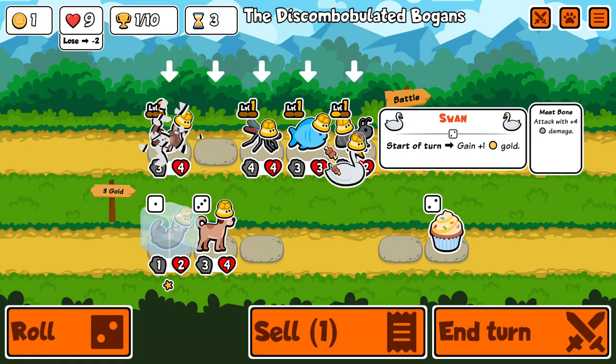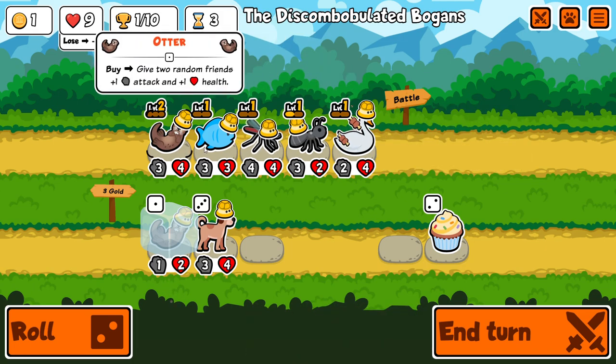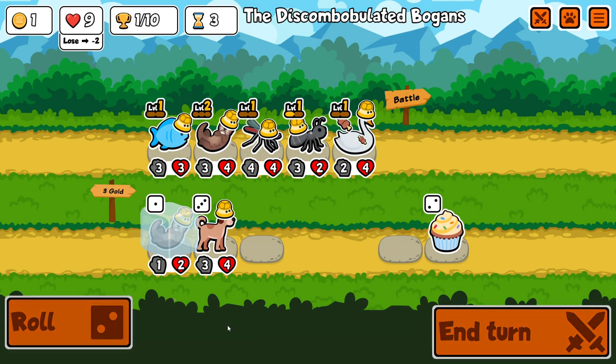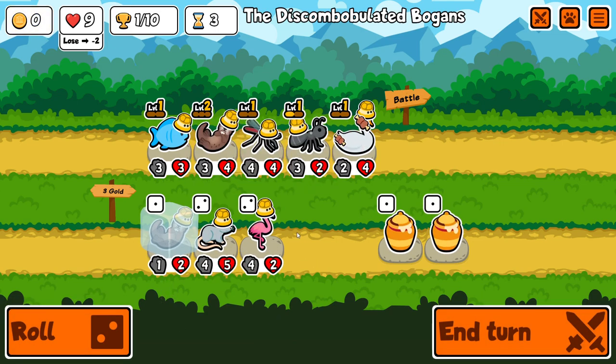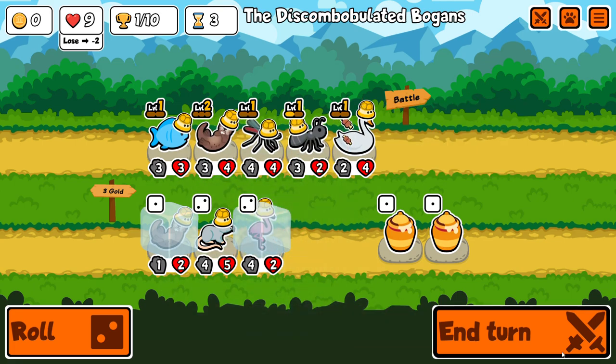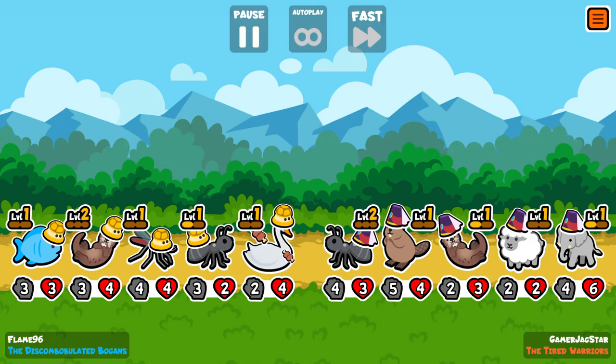I'll put the meat at the front. You usually don't want to go up against flamingo if you have exactly a 2-4, but I can't really control that so I'll just hope for the best here and roll one more time. Here's a flamingo for ourselves — I think I'll freeze that because I like flamingos a lot. We'll see what happens this round. This should be a win, I think.